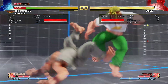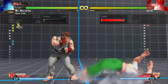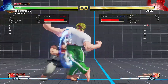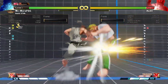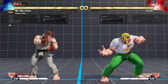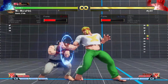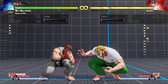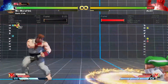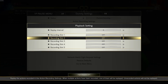If you sit there and take the command grab, Alex is plus fifteen on it but minus four after the dash — he does not get a dash-up okizeme. So if he grabs you and dashes forward, you can wake up with your three or four frame normal and get a punish. This applies to the EX command grab as well — wake up with your lights and you'll punish him outright. Also, when Alex commits to medium punch into the slash, the slash is minus four on block, so you can punish that too. The heavy slash is minus six.